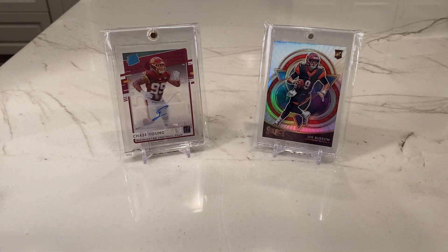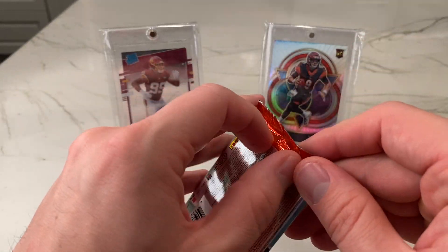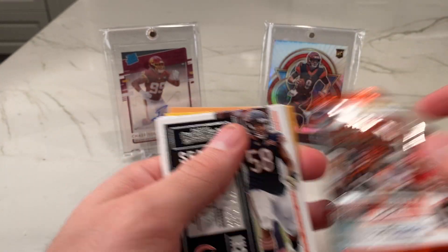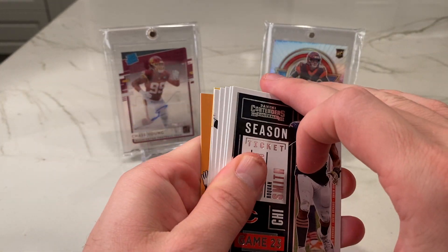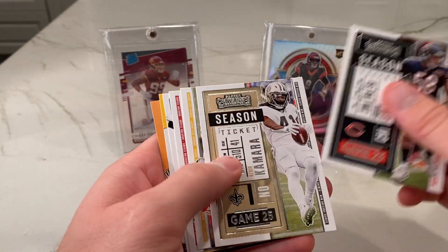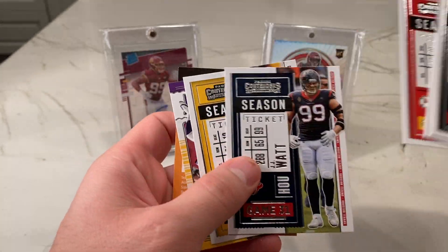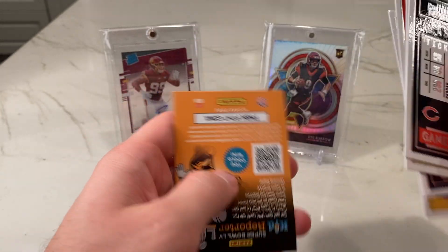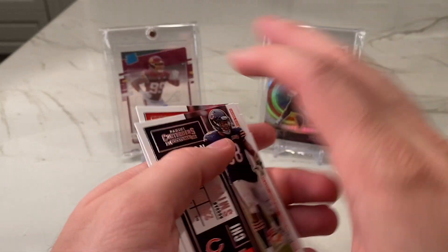Not a bad box so far. I don't expect much out of this pack — Contenders Hobby 2020. We get an auto? No, doesn't look like it. All base, I think. Diary Kill, JJ Watt, JuJu, Randy Moss Legendary, and a kid reporter. So nothing there.